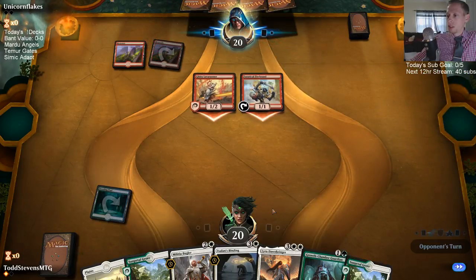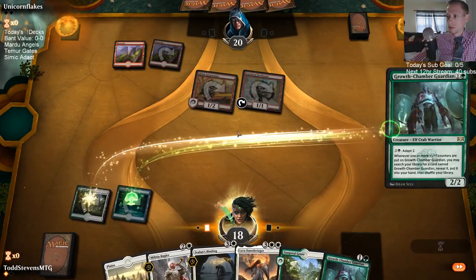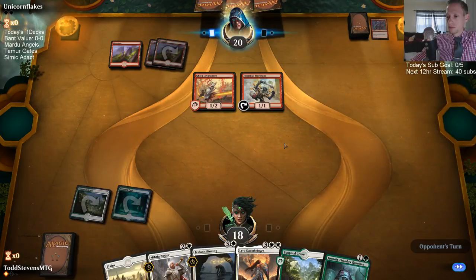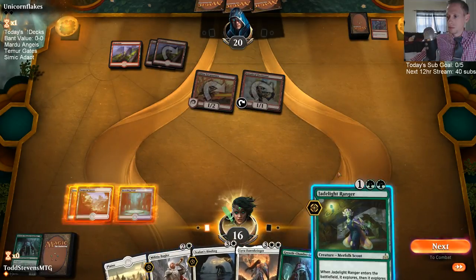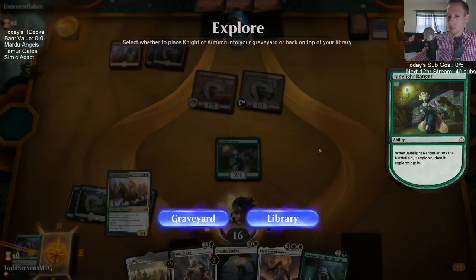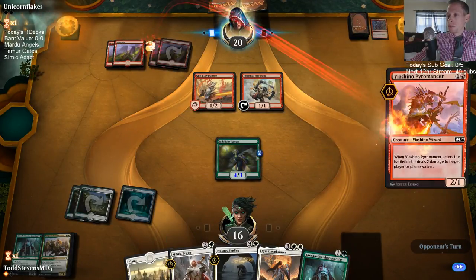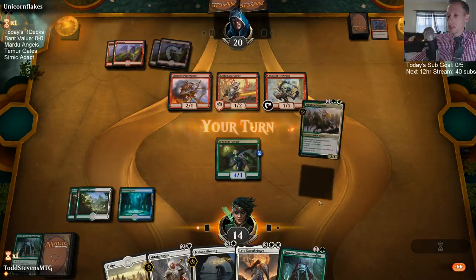Growth Chamber Guardian — two drops it and it dies pretty easily. It's not a great two-drop to play on turn two. Jadelight Ranger on the other hand is a good time to play — like we play the Bugler and stop them from attacking, then they have the Firebrand up that kills a Jadelight for example.